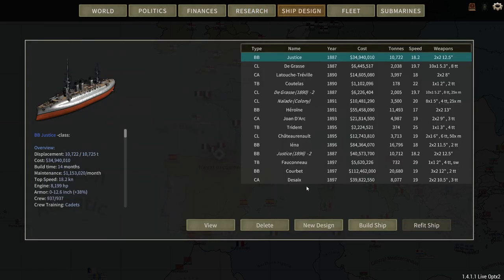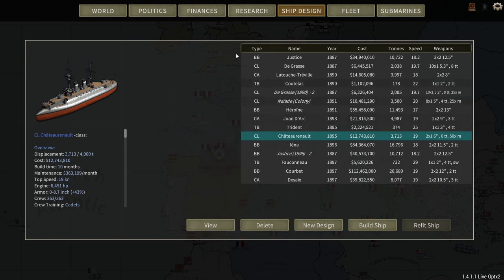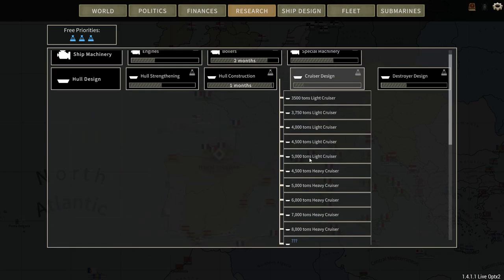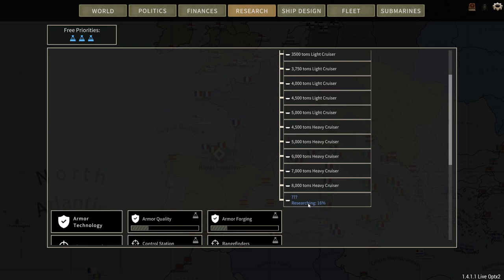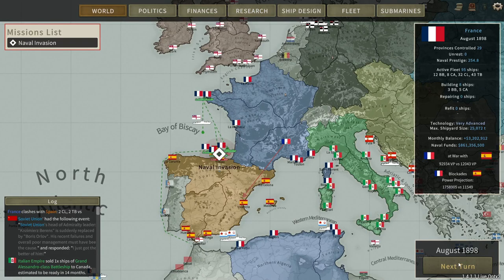If you look at what the next ship we're going to be designing, it's probably going to be the light cruiser. We could definitely do better than that. I don't think we have any new light cruiser hulls. Yeah, we don't. So maybe that's what this next research will be. We'll see. And with that, next turn.